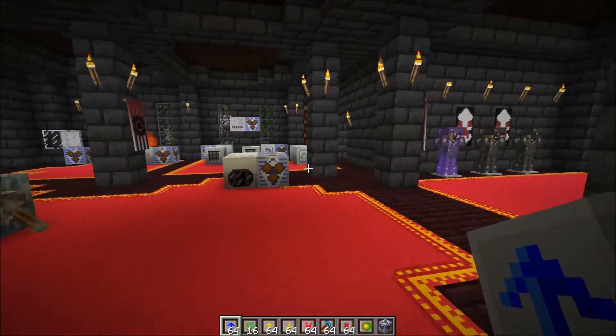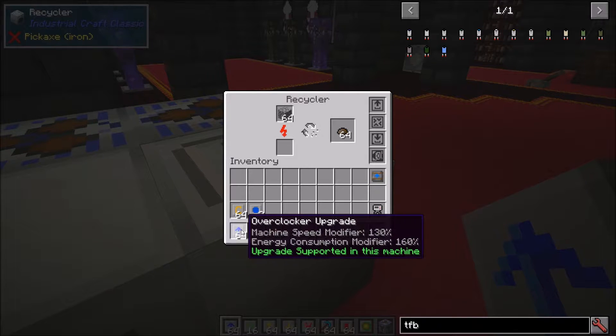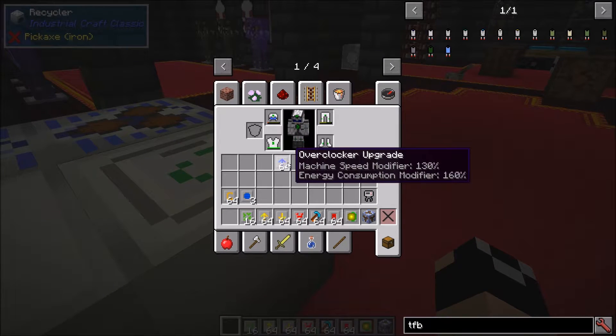Next up, let's talk about the core upgrades. First we have the overclockers - pretty standard to IC2 Experimental. They increase machine speed to 130% while increasing energy consumption to 160%, so a 30% speed increase with a 60% energy consumption increase. For example, adding overclockers to the recycler makes it noticeably faster as you stack them.